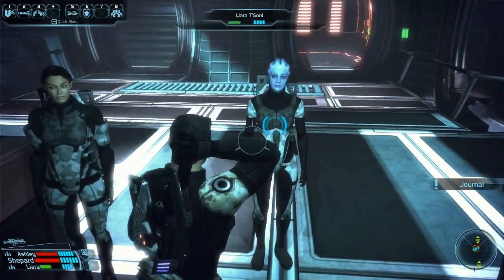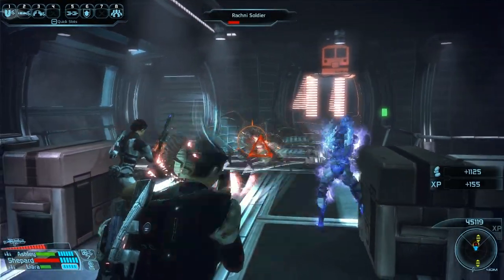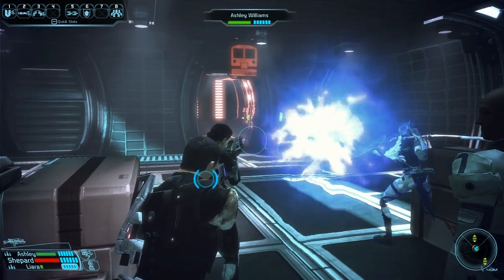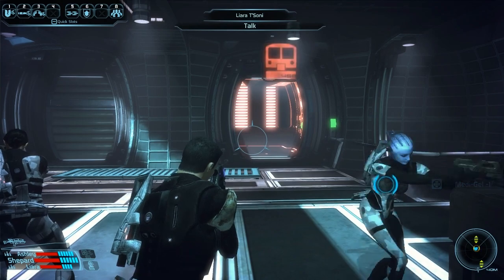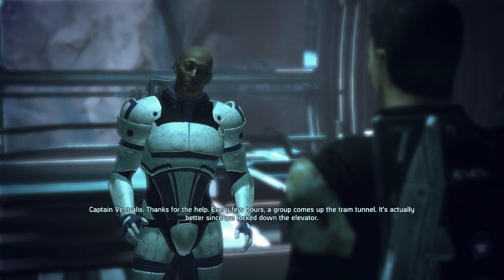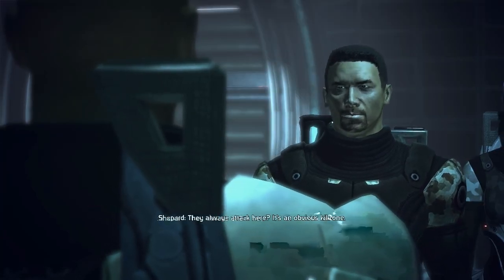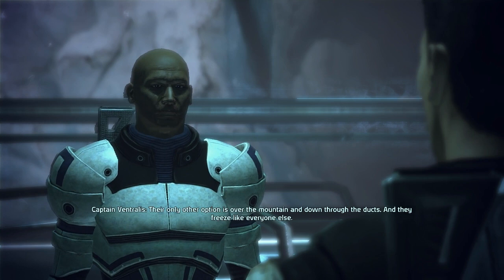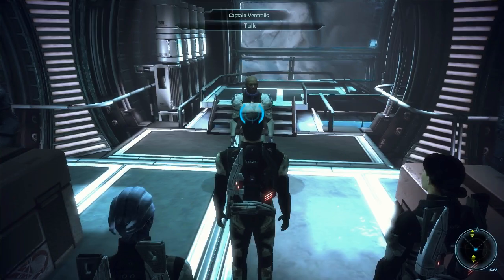Help! Man the perimeter! Oh great, go go go! Liara was nearly dead. Thanks for the help. Every few hours a group comes up the tram tunnel. It's actually better since we locked down the elevator. They always attack here — it's an obvious kill zone. Their only other option is over the mountain and down through the ducts, and they freeze like everyone else. I don't know why they keep throwing themselves against our defenses. Even animals should learn not to stick their noses where it hurts.